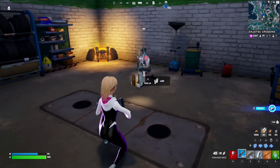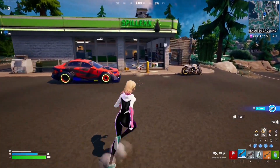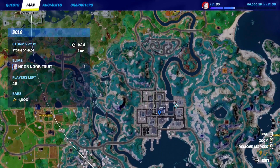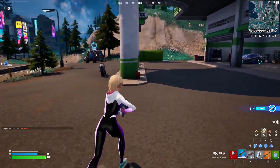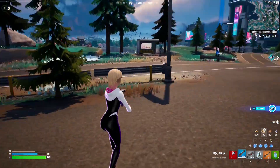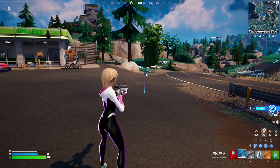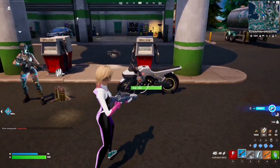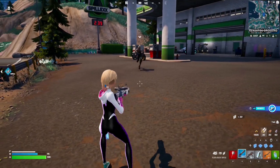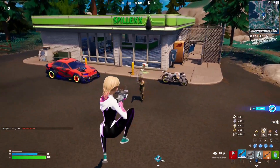There we go — 30 ammo right there. The max ammo for assault rifles is 500, so it'll take a while to reach that — we're at 90 right now. At main named locations you'll find a vending machine selling ammo that you can buy directly. There's also the normal method of eliminating players and collecting ammo from them. Once you have a full stack, just walk 10 meters — that's like 8 to 10 meters — and the quest is complete.